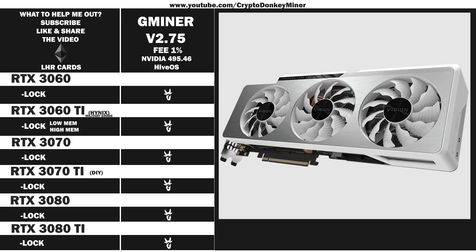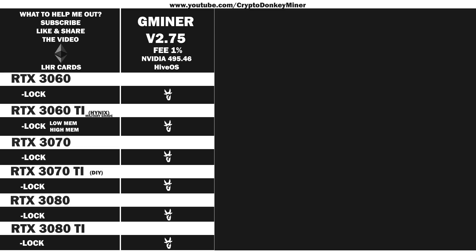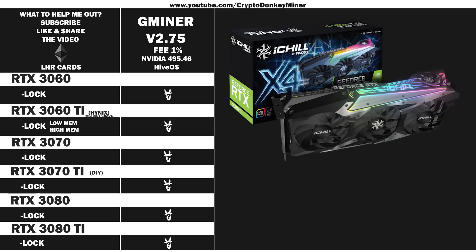Then we have the RTX 3080 LHR from Gigabyte Vision Overclock Revision 2. It's actually quite good looking, but I wish you could get it in black brushed metal instead, even though it doesn't really matter because it's part of my mining rig and I never see it. And now it's time for the last card, the RTX 3080 Ti from Inno 3D iChill X4. The pictures are exactly the same as their RTX 3070 edition, so I had to take the one with the box. I said their graphic cards have good quality, not their software, and definitely not their homepage — a very good example of what happens when you put a backend software developer to make a homepage.